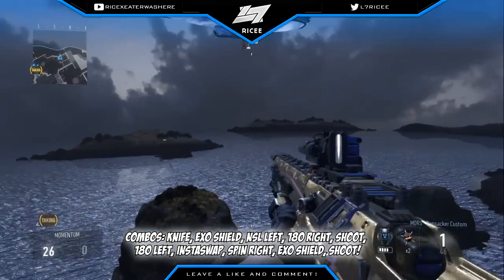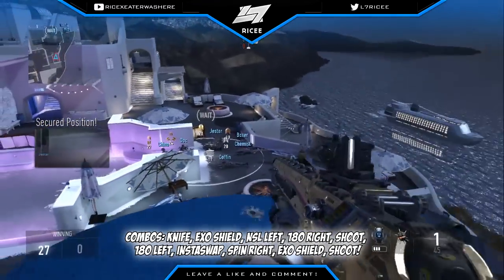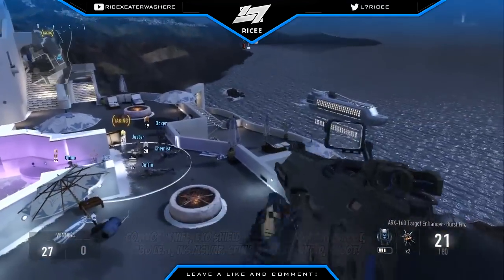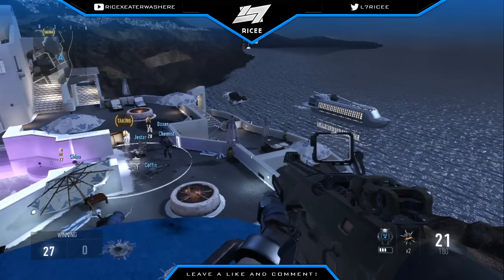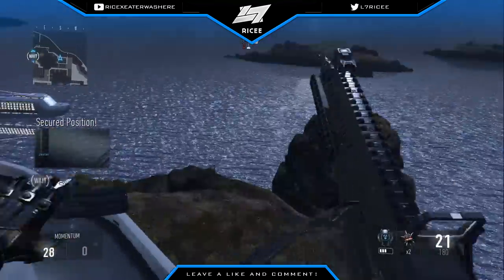Let me restate it: reload, knife, exo shield, spin to the right, shoot, 180 back, insta swap, then to the right, exo shield, 720, and then bang. If you want to listen to that again, go back to the first part because I think I kind of messed up on the second part.